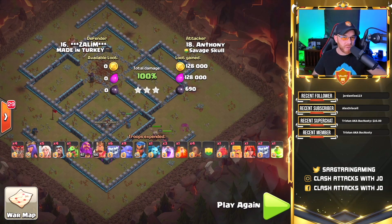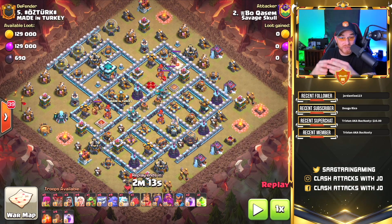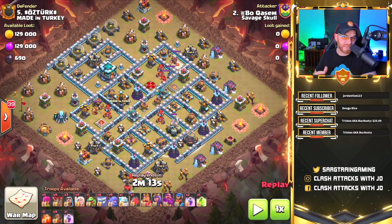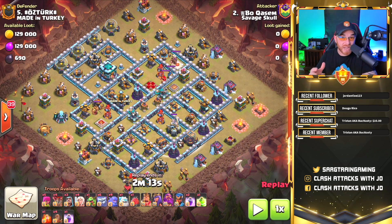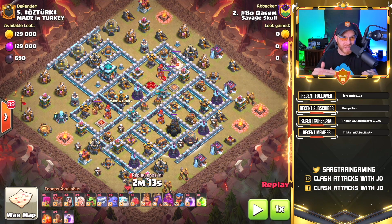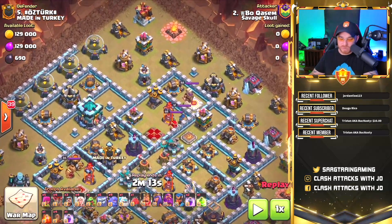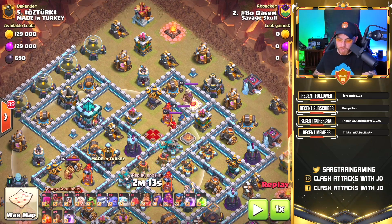There's your army. In this next replay, we have this attack here by Bo Kazim, and I wanted to show this one because it's a completely different base design. What we learn by studying this attack is that the eagle artillery is down on the bottom side of the base and is actually one of the last defenses cleared — not the first. So this attack is not based on eliminating the eagle artillery like many lower town hall attacks.